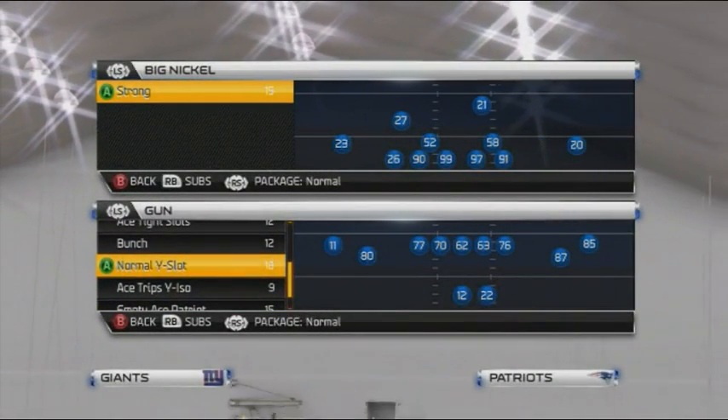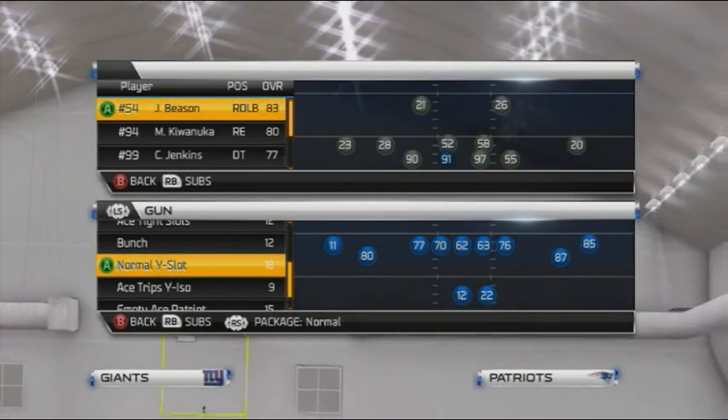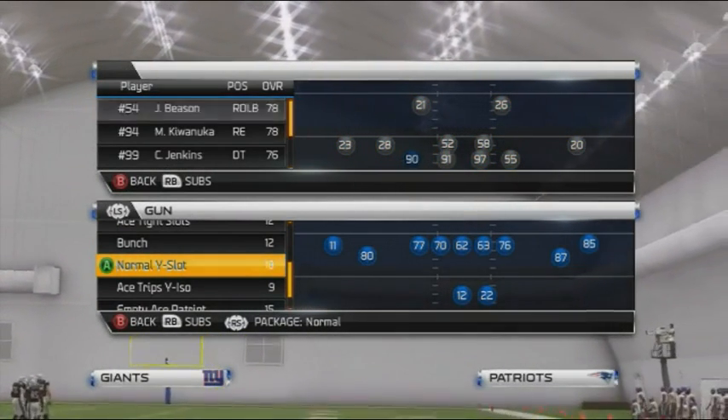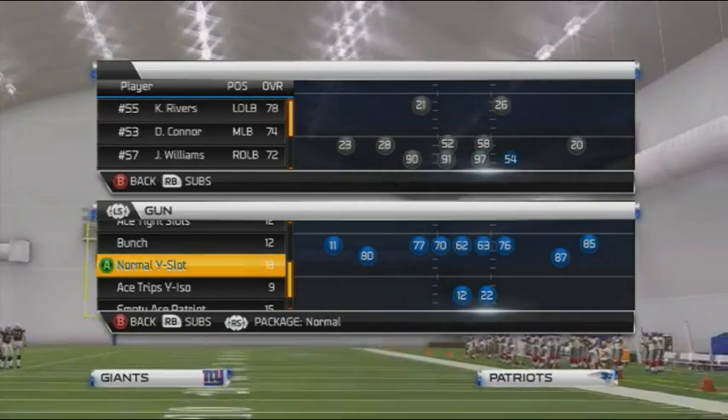What's up fellas, it's Joke bringing you another Madden tip. Again it's on the defensive side of the ball. It's found in multiple playbooks and the formation is called 3-3-5 Sam Even. The play we're going to be using is called the Overload 3 Seam.